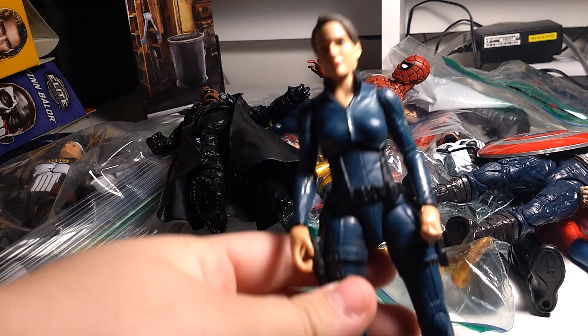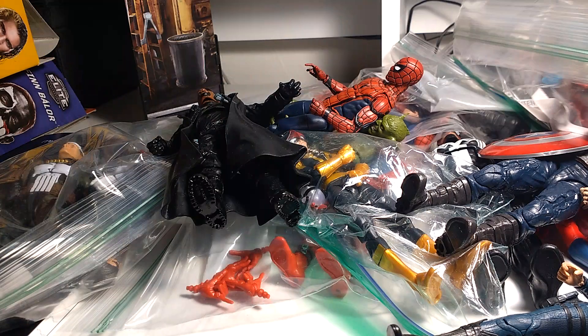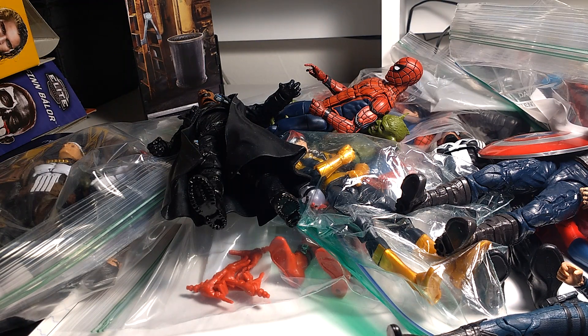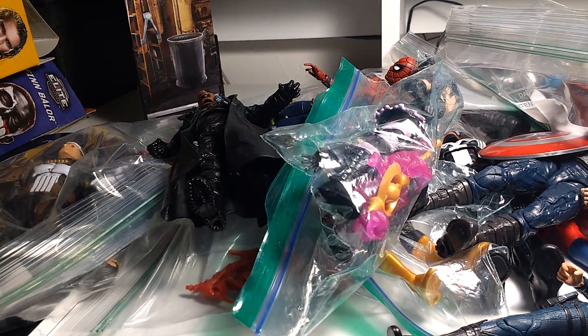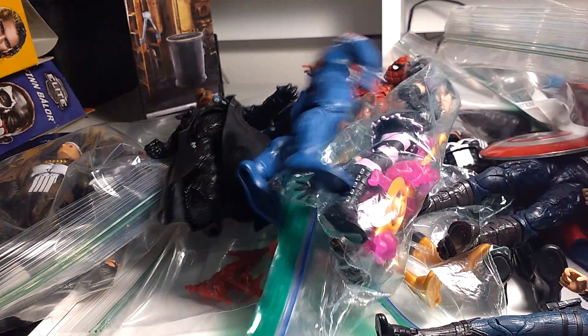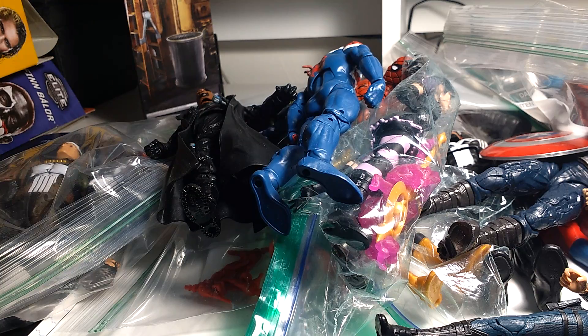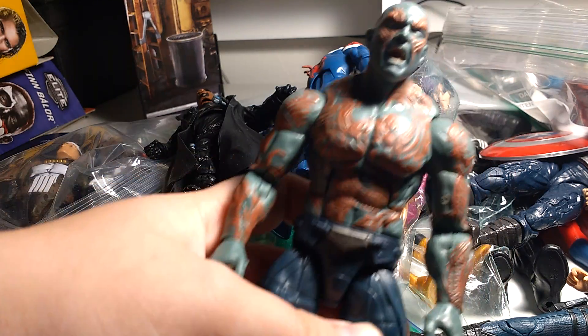Nick Fury. We got Agent Maria Hill. Yondu. We got Nikko Minoru here — she's the cheapest one, she's ten bucks. And Spider-UK. There's one in the bed here I was messing around with. Drax.